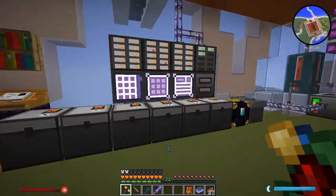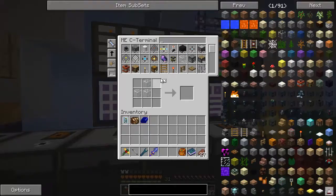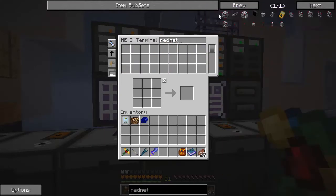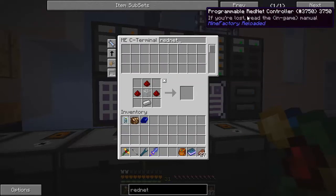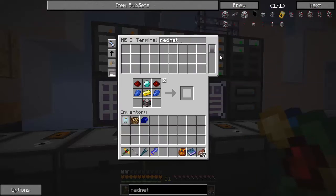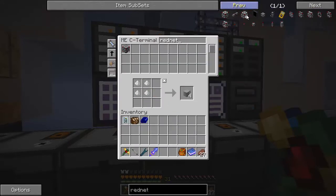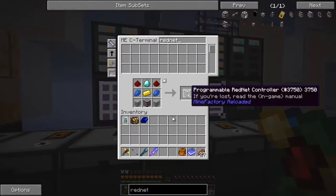Let's come right up here and craft it up — that is actually the MFR RedNet controller. I don't think I have one at the moment, so let's make one. We're going to need the housing. Do I have everything? Sweet. And the controller itself. More plastic? Okay, there we go.